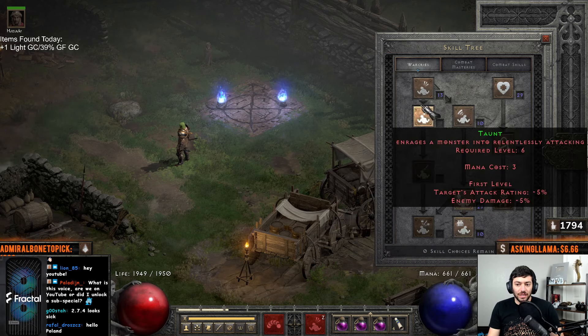I've got my Chancies and my Nagelring — if you can get a 40 MF ring, great. I've got Goldwrap and a 10 FCR ring with some min damage and MF. I need to hit 110 or 105 FCR, so I'm doing it this way. You can also do it on your amulet — like a two-Barb skills, five FCR amulet — that's totally fine as well. My charms are pretty much all MF, plus a Gheeds, and I have a couple resistance charms. My resistances aren't perfect — 44/31 — but I may swap a couple MF charms for more resistances.